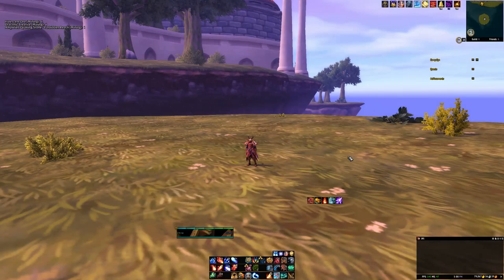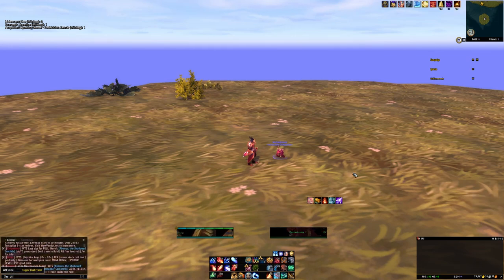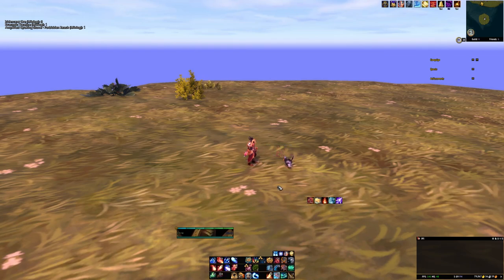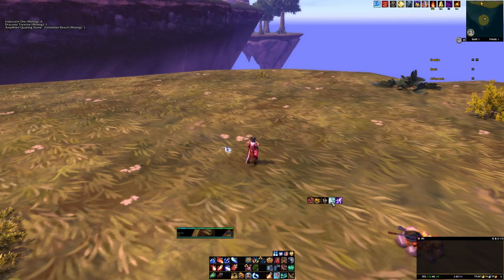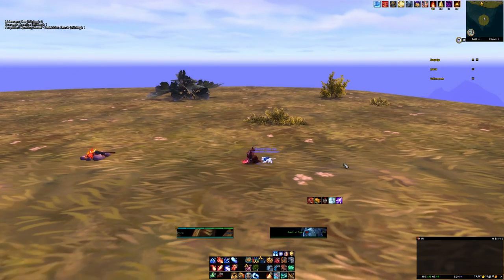I wanted to show a couple of interactions I learned from the site. First, this pet from the collector's edition — I had no idea it had interactions, but you can target it, type slash silly, and it starts spitting fire. Then there's the Plump Turkey, which is coming up for Thanksgiving — if you throw down a cooking fire from your professions, this little turkey will hop right in. And there's a cat pet: target it and type slash sit and it crawls up and sits on your lap.